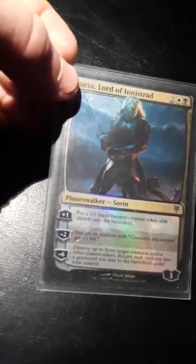I also have Sorin, Lord of Innistrad, a four-mana planeswalker. His plus one puts a 1/1 black vampire creature token with lifelink onto the battlefield. His minus two gives an emblem with +1/+0 to all creatures. His minus six destroys up to three target creatures and/or planeswalkers, and you put each card sent to the graveyard this way onto the battlefield under your control — basically stealing their best cards.